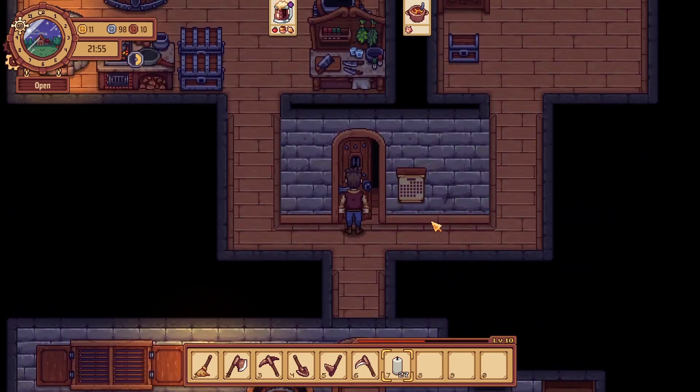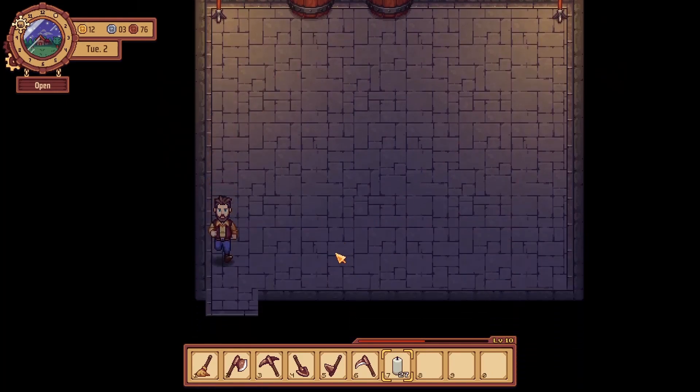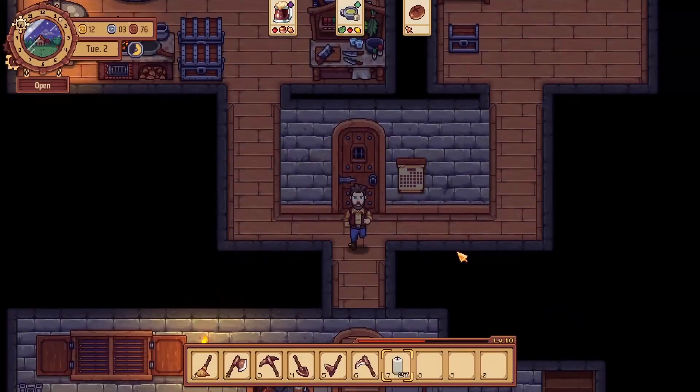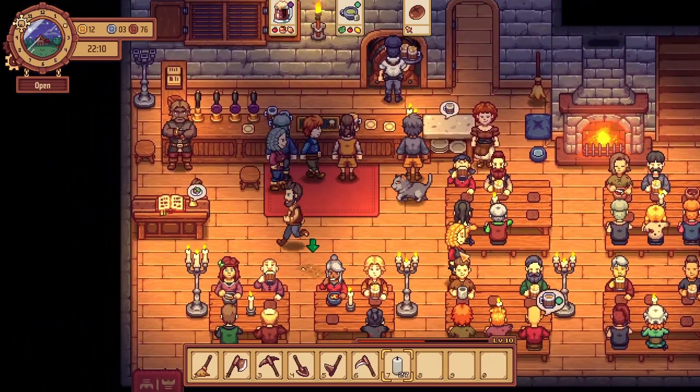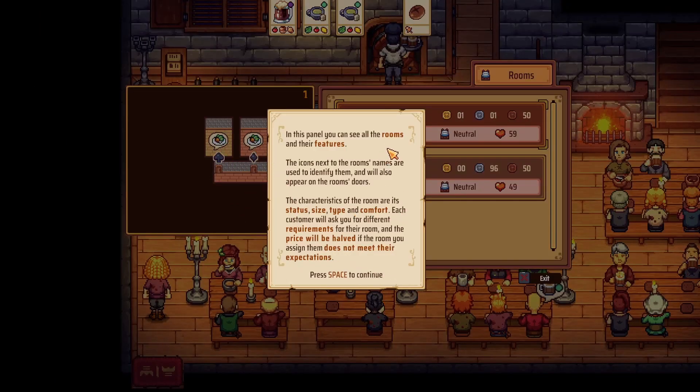Let's see — is anything aged yet? Oh, we have a progress bar — that's great. How does that work? In this panel you can see all the rooms and their features. The icons next to the room names are used to identify them and will also appear on the room stores. The characteristics of the rooms are its status, size, type, and comfort. Each customer will ask for different requirements and the price will be halved if the room we assign doesn't meet expectations.